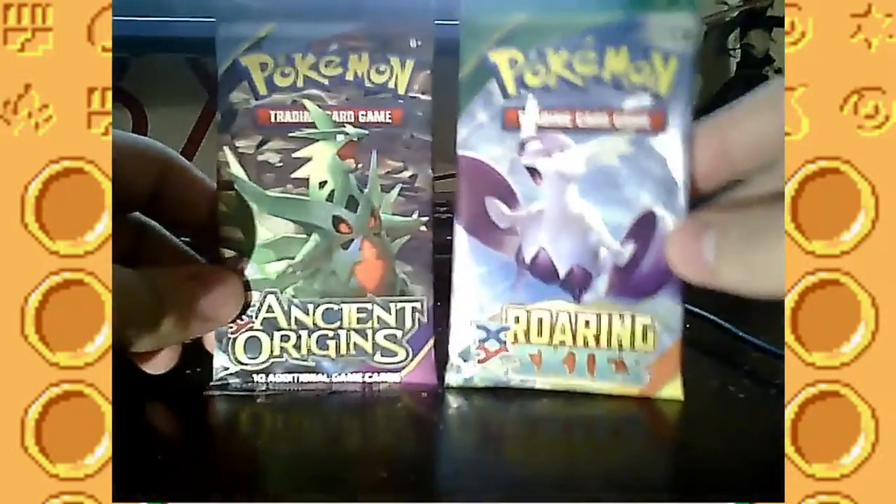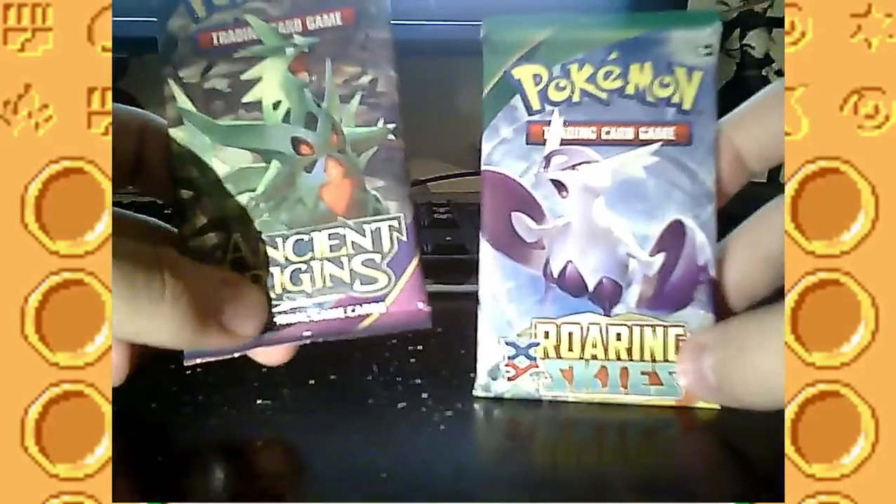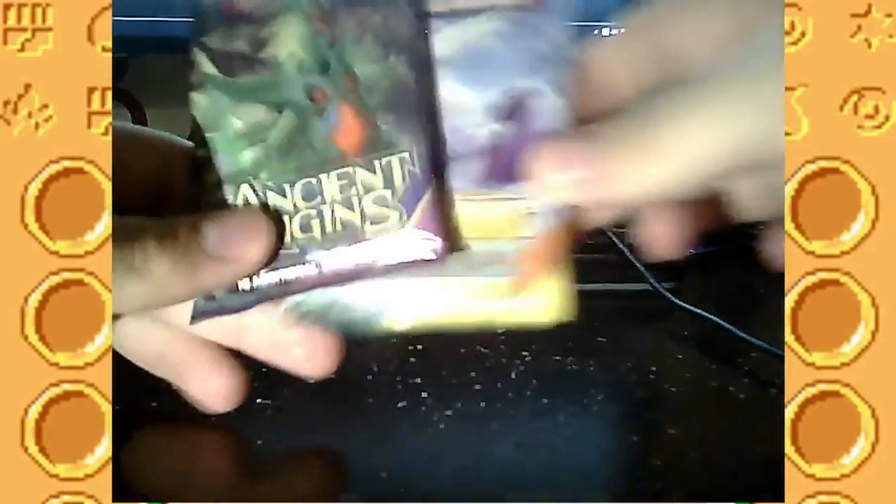So we have the Enchanted Echo theme deck here. It's Fairy and Grass type, based on Sylveon — and Leafeon is in here also. And then I have these two that I just bought: XY packages, Ancient Origins and Roaring Skies. So let's put those aside for now and start with the Sylveon deck, the Enchanted Echo.